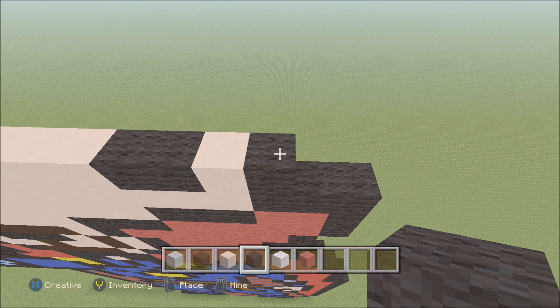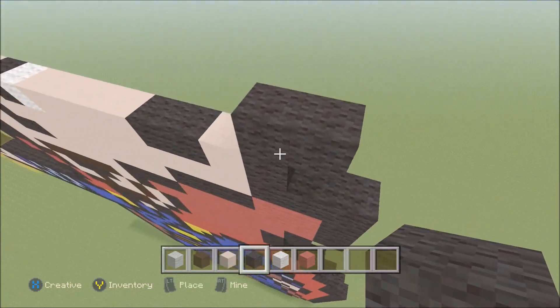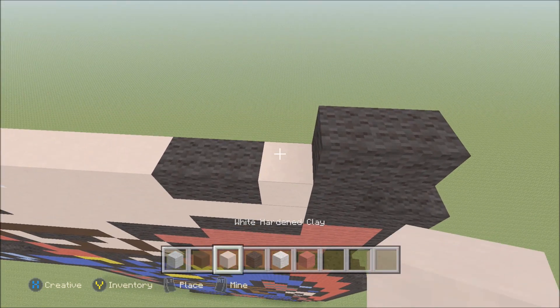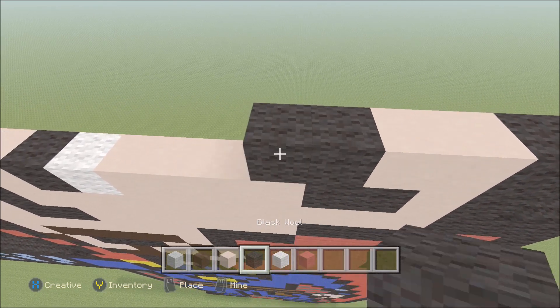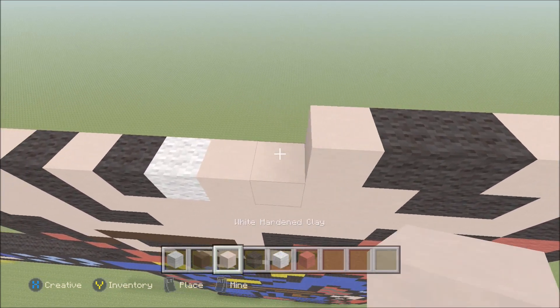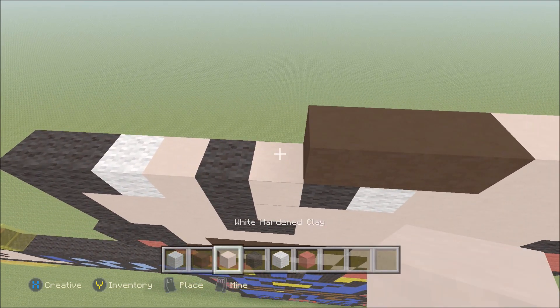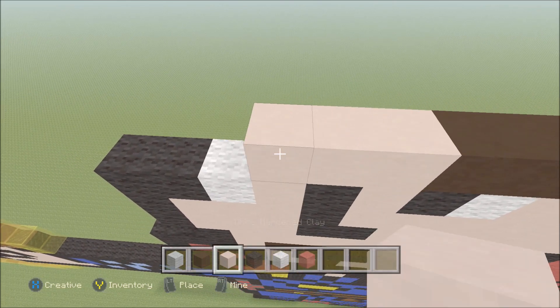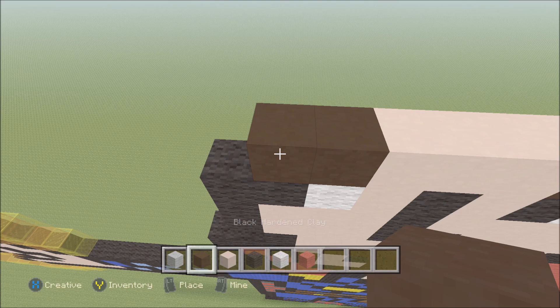Build up on the right above the black wool. To the right add one black wool. To the left add two white hardened clay, two black wool, two white hardened clay, three black hardened clay, three white hardened clay, two black hardened clay, then a black wool.